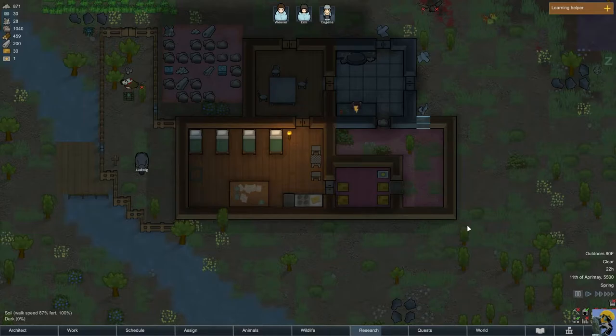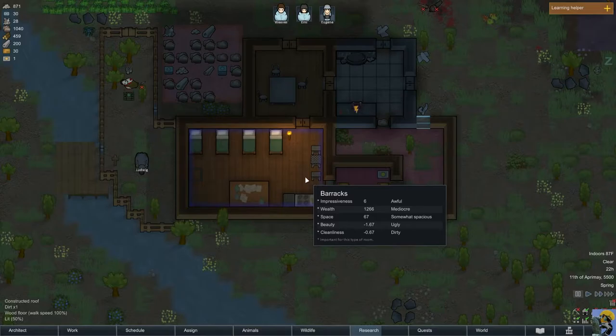Let's see if I can do this right away. Number one, down here in the lower right, I do see that it says Toggle Room Stat Displays, and I can now — it says it will display the room stats of the room where the mouse is pointing. So, for example, this is the barracks, and now on the mouse tooltip I'm getting more information about its impressiveness, its wealth, its space, its beauty, and its cleanliness. And it's bad in pretty much every respect, but it's because I don't have high technology and there's a lot of work to do. But now I can see that.